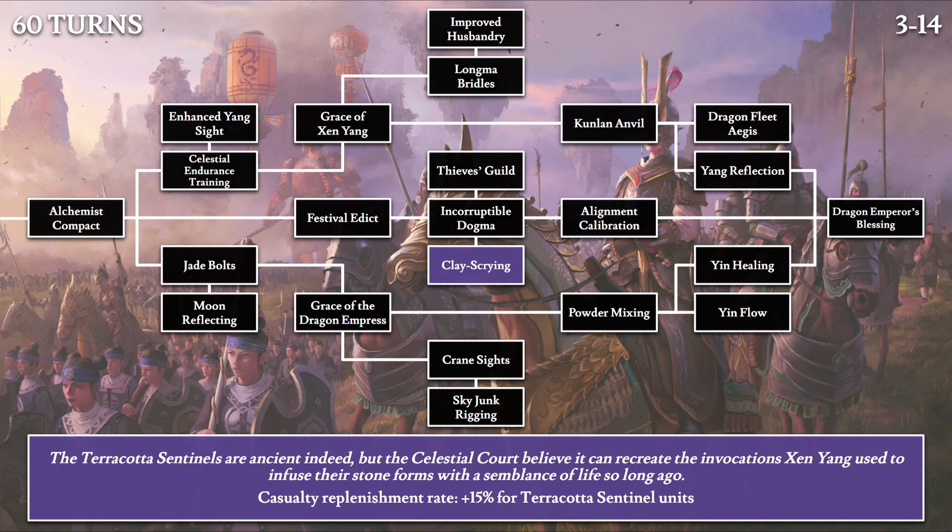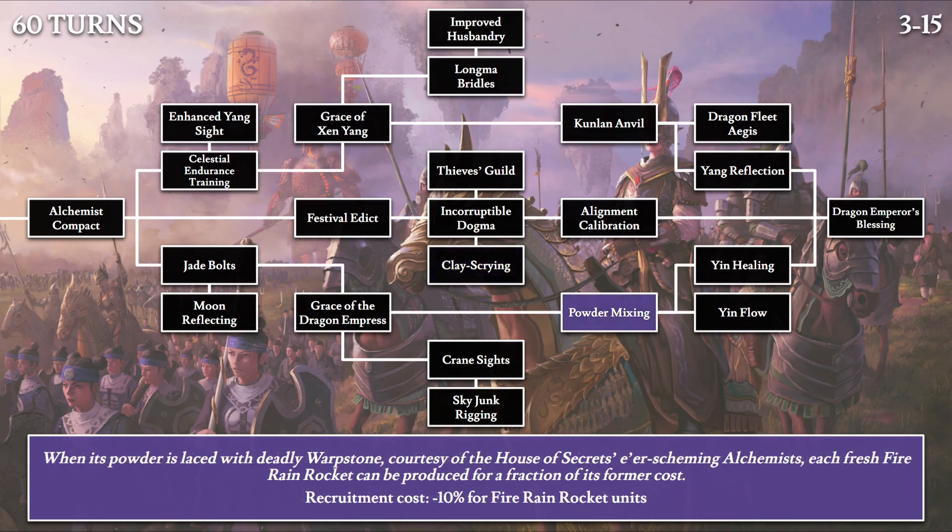Then Powder Mixing: 'When its powder is laced with deadly warpstone, courtesy of the House of Secrets' ever-scheming alchemists, each fresh fire rain rocket can be produced for a fraction of its former cost.' Another dangerous experiment by the House of Secrets — adding warpstone to powder for fire rain rockets. The effect is a 10% recruitment cost discount, though calling it 'a fraction of its former cost' is perhaps generous since 90% of former costs isn't really a fraction.